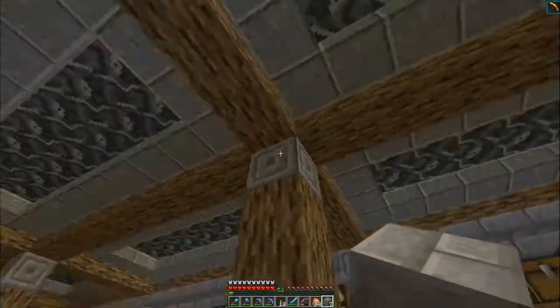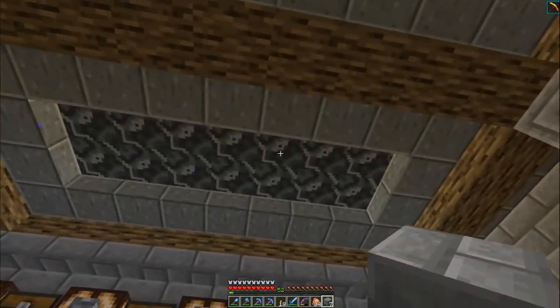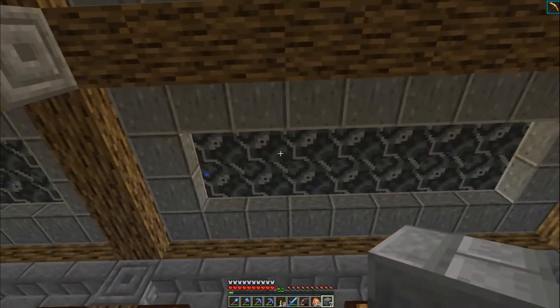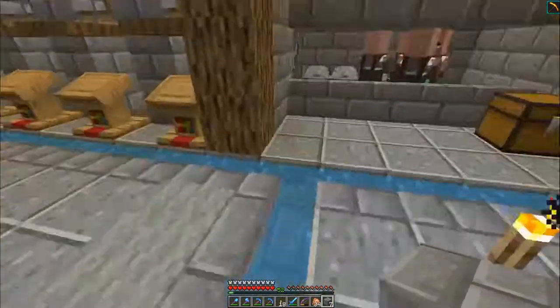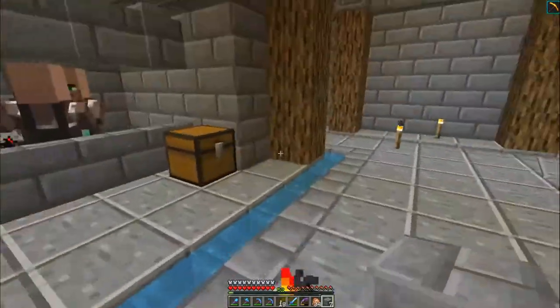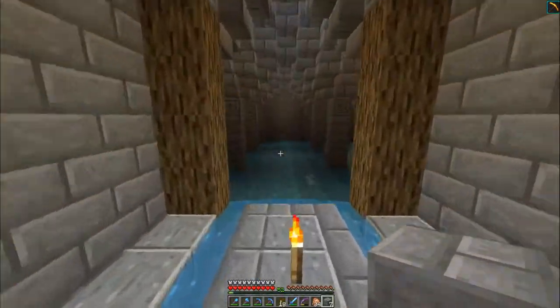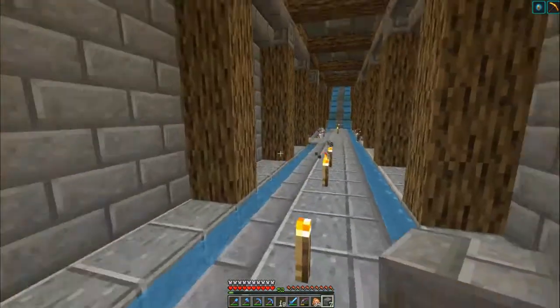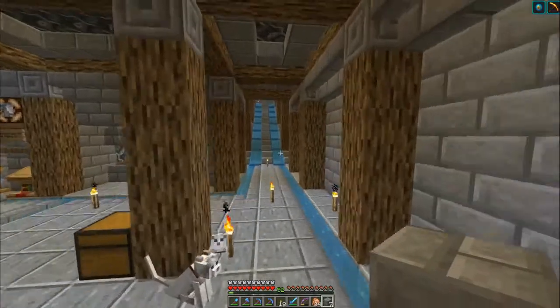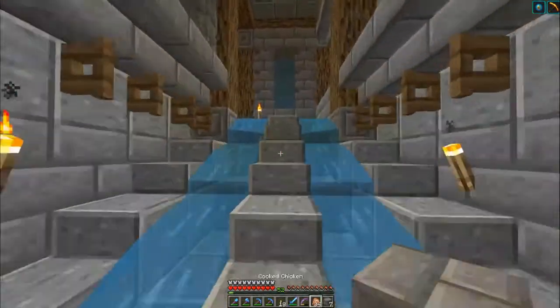I'm still wondering why I have dripping water, but I think it's because there's a waterlogged block above those. It kind of adds to the ambiance though, because we've got all the water being redirected into our cistern over here. Dripping water is definitely something that's going to happen when you end up building underwater.